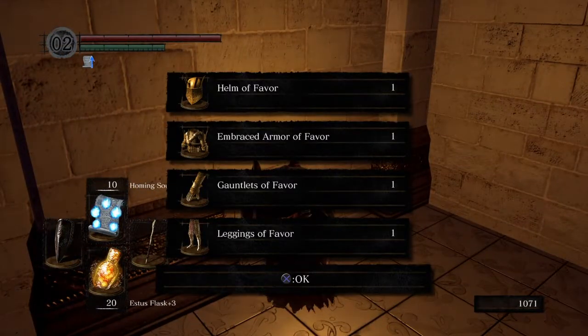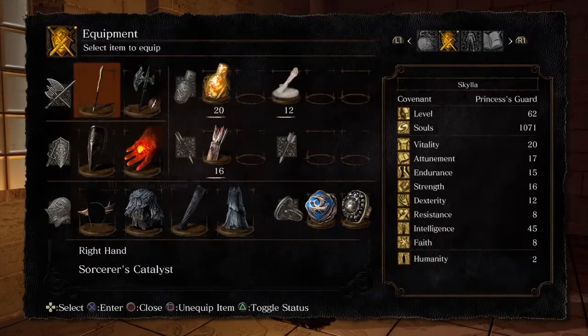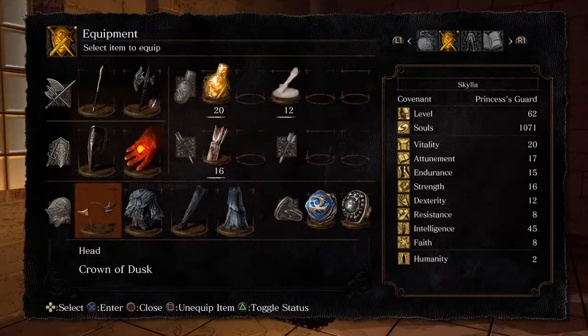This is the Embraced Armor of Favor, which is pretty much a full set. Looks pretty cool to tell the truth, but since I'm a sorcerer I probably won't even need it. Pretty good little set though.